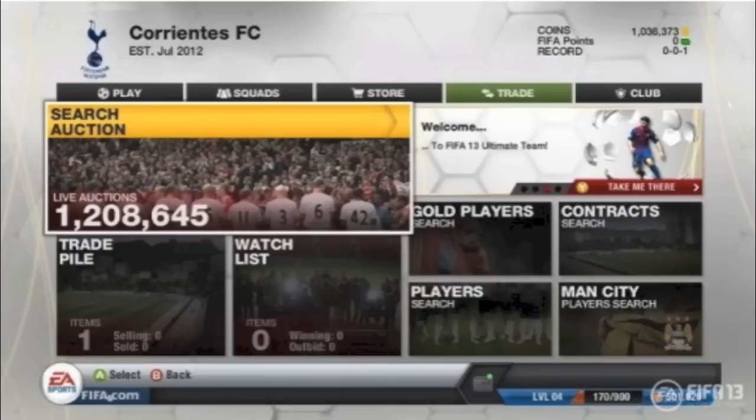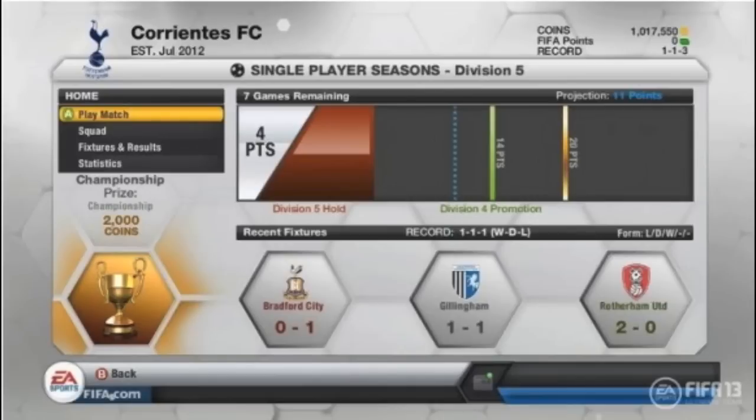I don't know why that is Man City, obviously you're going to have to wait as to why that is Man City. Everything else is pretty much standard, the same. We've got the coins at the top right corner, got FIFA Points which is new to this year's Ultimate Team. Then we've got the record — you can see there he's lost one game, so he obviously isn't getting to grips with FIFA 13.